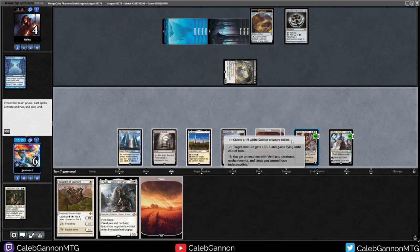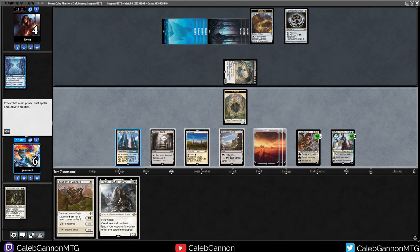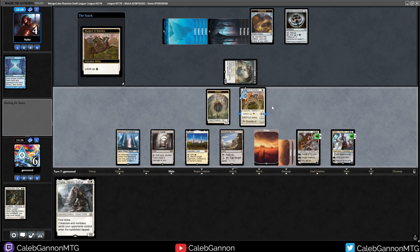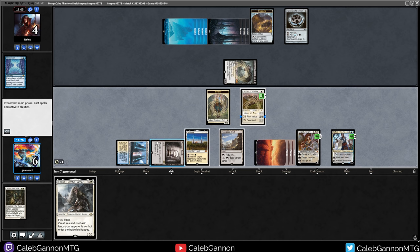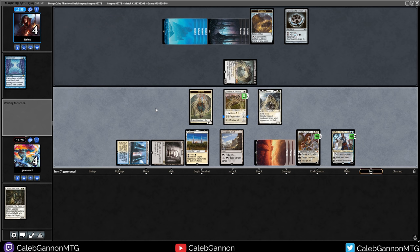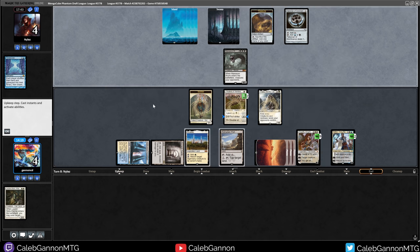We do get to draw a card and uptick Elspeth. We play Plains - Dune of Warfare - level up, level up, Thalia, go. I don't know if I need to level up to be honest. A 3-3 means it can survive the Massacre Worm bounce, so I just don't Rishadan Port them. I'm fine with that - I hold up Karakas on Thalia to block Massacre Worm and then bounce. Even if they hard cast Griselbrand, as long as a single creature survives, Elspeth uptick can give Flying and win. They can't cast anything because of Teferi. Got him. I think they have Vampiric Tutor.